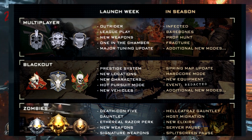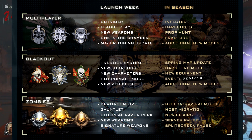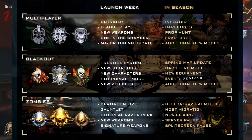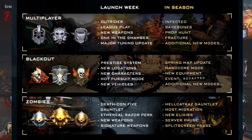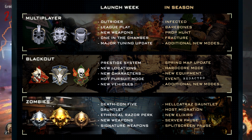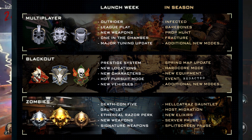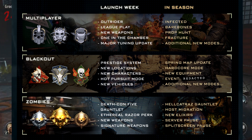Moving on to the Zombies section, we see Death Con 5, which we knew was coming — it's arriving tomorrow — along with a new perk called the Ethereal Razor, some new guns, and Zombies signature weapons, which I'm really excited to see. Later on in the season, we'll see the Alcatraz Gauntlet, post-migration, new elixirs, server pause, and split-screen pause.